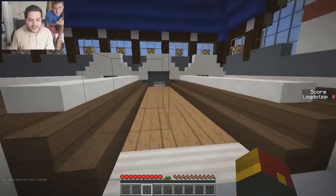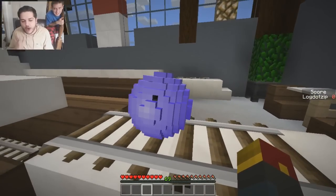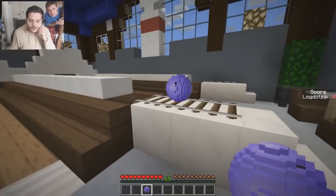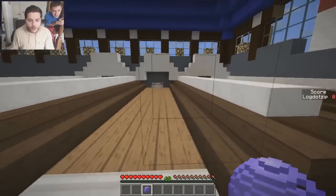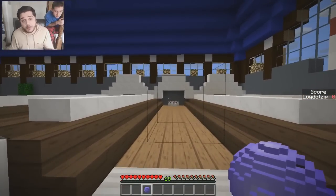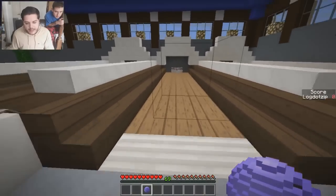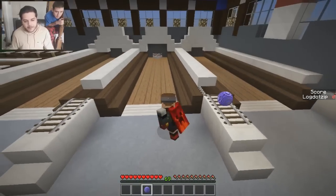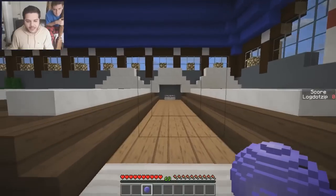Before we get started with the contest, I need to give you an understanding of how you bowl. Basically just right-click to grab the bowling ball. To drop the bowling ball and get it going on its path towards the pins, you just drop the item. And then to control the ball's spin as it's dropping, sneak like this — sneak left and right and kind of turn your head at the same time.